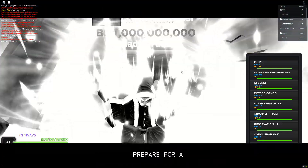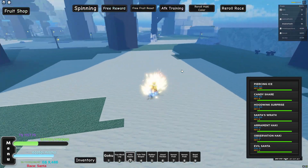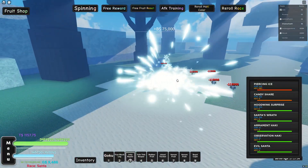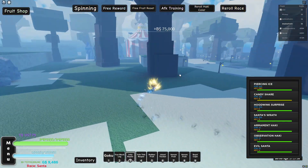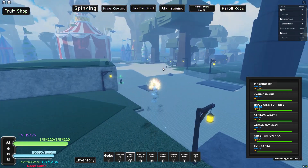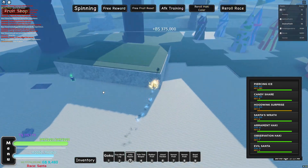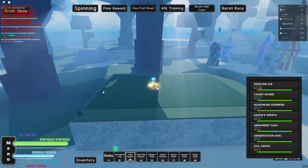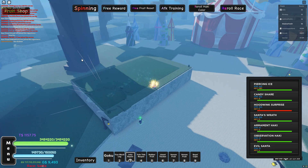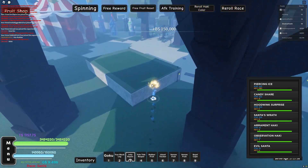We still have 9,486 gems. You can use your fruits — if they one-tap you, try attacking them from above since they can't reach you. There's a place you can stand right behind this tree. We got gems from that — we got seven gems! You can stay right here with your fruit and shoot them from below, just aim at them and they won't attack you. You can leave this on overnight. We now have 9,496 — we got three more gems, so ten gems total in under a minute, which is really good.